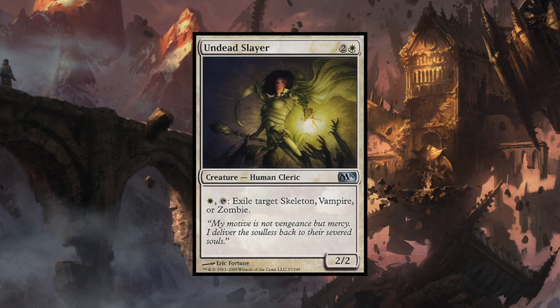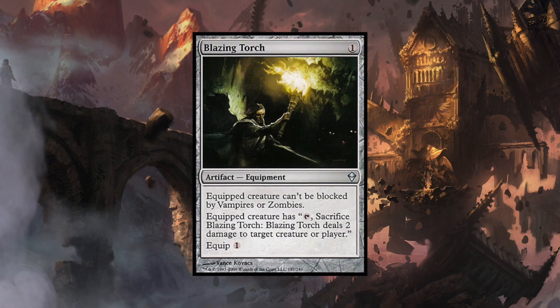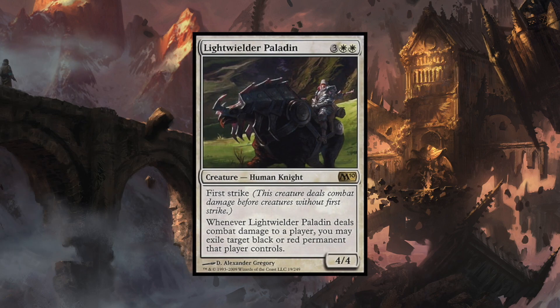Keeping on the vampire hate train, let's look at Blazing Torch. Blazing Torch is a good ability, especially against Edgar Markov, simply because you're equipping a creature that can't be blocked by vampires or zombies. I'm looking at comboing this equipment with Lightwielder Paladin — it has first strike, and whenever Lightwielder Paladin deals combat damage to a player, you may exile target black or red permanent that player controls. So you're getting rid of the threats that matter and breezing through the attack because Edgar Markov's vampires can't block. It's a really good, viable combo.